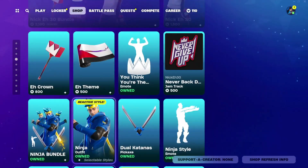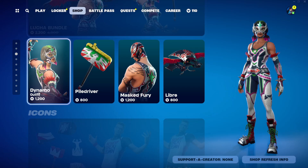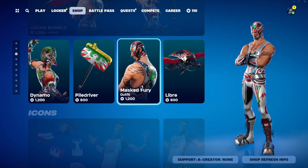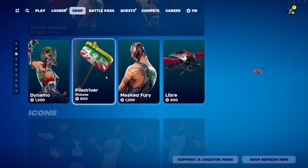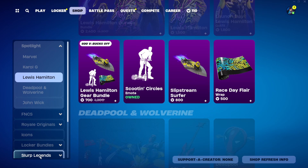Scrolling through the rest of the shop, that really does seem to be the main highlight. Up here, we do have the Lucha bundle with the Dynamo outfit at 1,200 V-Bucks, and the Masked Fury outfit at 1,200 V-Bucks. The Pooldriver and Libra are both 800 V-Bucks — you buy everything else separate. And yeah, that really does seem to be it for today.